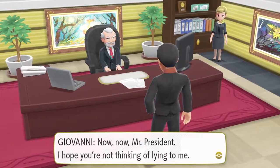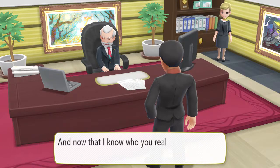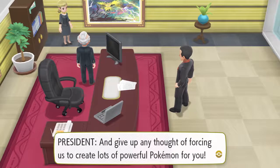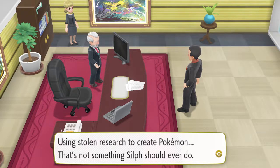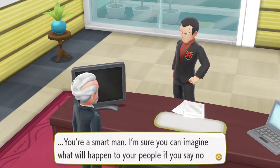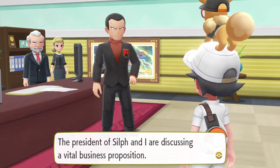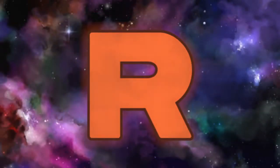Giovanni confronts the Silph Co president demanding the Master Ball. The president says he successfully created one but refuses to hand it over. Giovanni threatens the president's people if he refuses. He says using stolen research to create Pokemon is not something Silph Co should ever do. Giovanni reminds him of their deal. Oh, young Dynamite — so we meet again! Giovanni says to keep our nose out of grown-up matters or experience a world of pain. Here we go — Giovanni again!